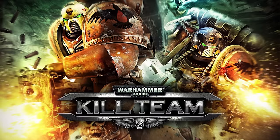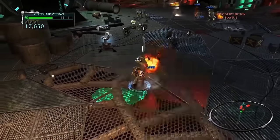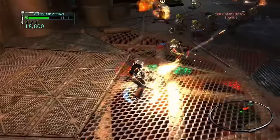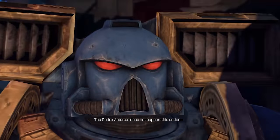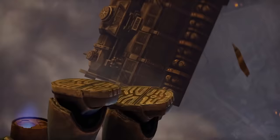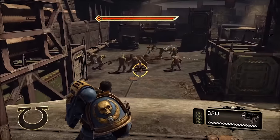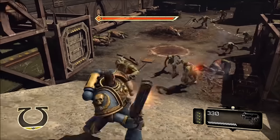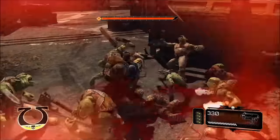Warhammer 40,000: Kill Team is a top-down shooter released on Xbox 360 and PS3 in 2011, later ported to Microsoft Windows in 2014, published and developed by THQ Studio. You play as Space Marines halting an Orc invasion on a spaceship. Warhammer 40,000: Space Marine is a third-person hack-and-slash shooter developed by Relic Entertainment and published by THQ, released for Windows, PS3 and Xbox 360 in 2011. The game takes place on Forgeworld Graia where you play Captain Titus, voiced by Mark Strong.